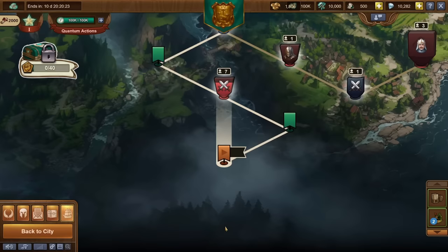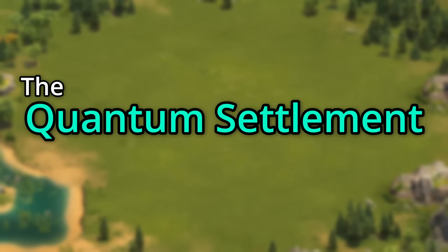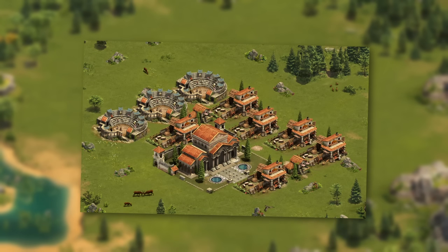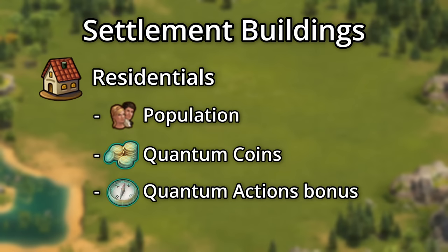The first step is to completely forget about the map. Just go straight to your settlement and get building. However, something's different about all the buildings here. Residential buildings give population and quantum coins, as you might expect, but also give a bonus to your quantum actions regenerating every hour. We'll talk more about actions in a bit.